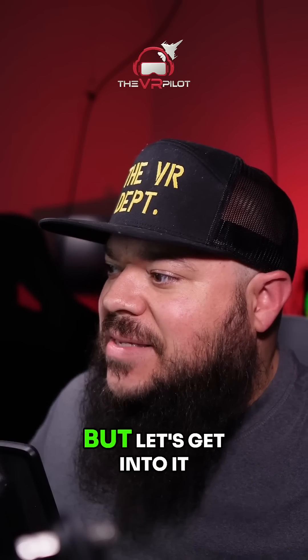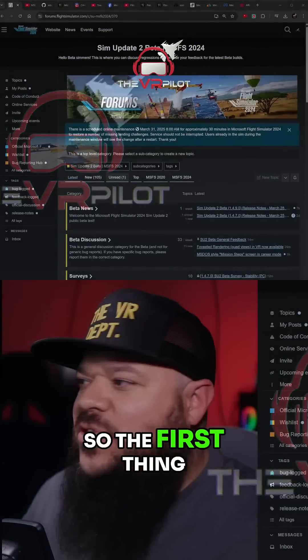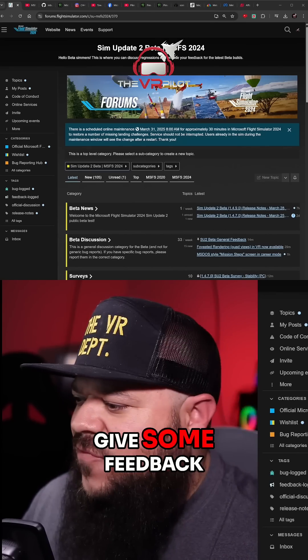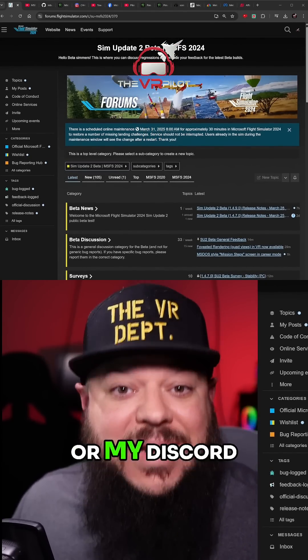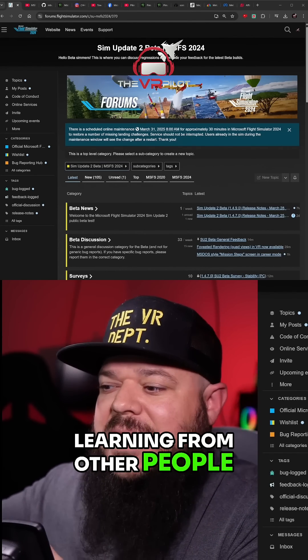SIM Update 2 is still buggy, but let's get into it — we've got a lot to talk about, so let's rock and roll. If you're going to participate in the SIM Update 2 Beta, please log in and give some feedback. Whether you're in the forums, a Facebook group, or my Discord — links are below — make sure you're dropping feedback and learning from other people, not just chatting away, because that doesn't really help.